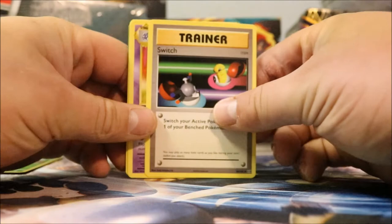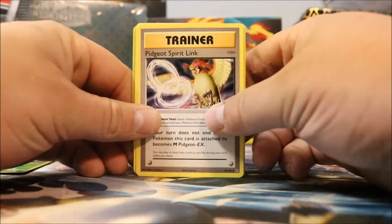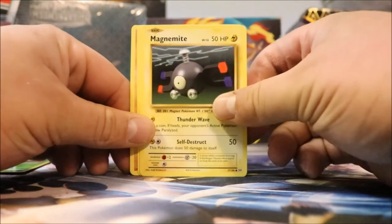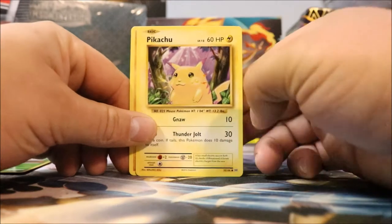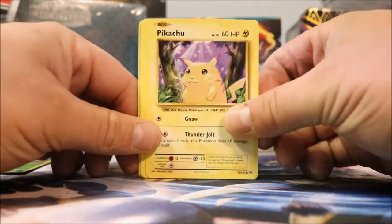Switch — look at that, looks just like the vintage, I love it. Nidorino. Pidgeot Spirit Link. Magnemite. Look at that — Pikachu! They're going for like $300 for PSA 10 and $200.